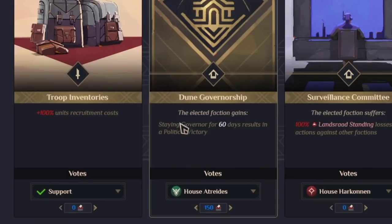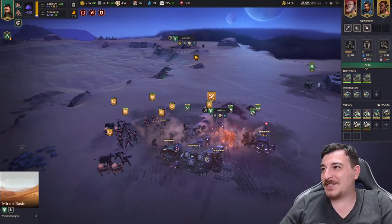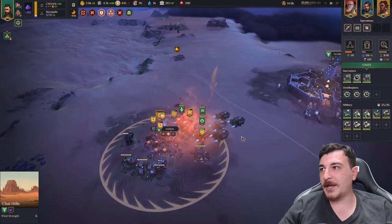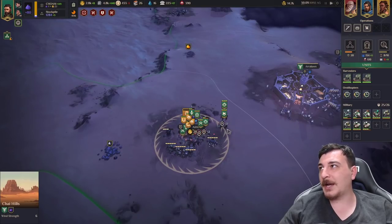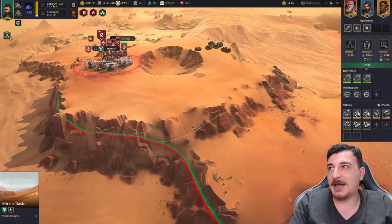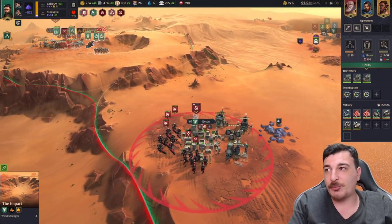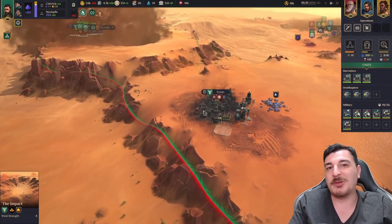The moment we've been waiting for is here — we're gunning for the Dune Governorship. If we hold the governorship for 60 days, we win a political victory. The sneaky Fremen went undetected all the way to my main base, but I've got my boys coming in with the shuttles since we have airports everywhere now. Let's crush them — not cool attacking me like that, Fremen. I'm going to take all your provinces as reward. Harkonnen is attacking at the same time but our troops can handle it, and we're liberating villages as we push south.